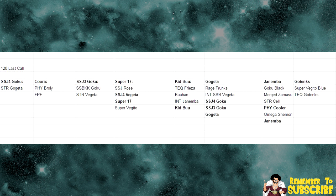The next double Dokkan Fest is the Gogeta and the Janemba banners. If you're not going to pull for any of the earlier ones, these would be the two banners you really want to save for. Last calls on the Gogeta banner are Rage Trunks, Intelligence Super Saiyan Blue Vegeta, Super Saiyan 4 Goku, Super Saiyan 3 Goku, and the 120 Gogeta. This banner not only has three 120 leads, it's also the last time any of them are available up until this point in the game. On the Janemba banner, you have two 120 leads — Janemba and Physical Cooler — and it's the last call for Goku Black, Merge Zamasu, Strength Cell, Omega Shenron, Physical 120 Cooler, and Janemba. Each of those is its own last call.